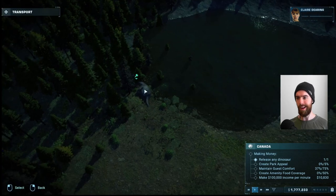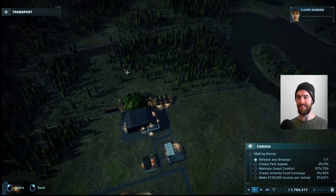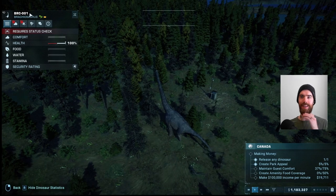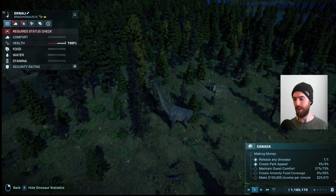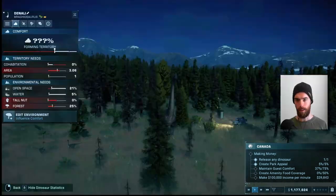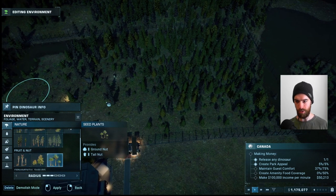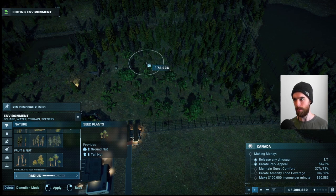A Brachiosaurus is down — time to transport him over to the park. He will become our main attraction for the foreseeable future. We're going to name him Denali, the name of the largest mountain in North America — it translates to 'the tall one,' which feels appropriate. He wants more tall nut trees, more forest, and more space. He'll be very slow to expand his territory, so we'll provide nut trees as his food stores — very important, we do not want the Brachiosaurus starving.